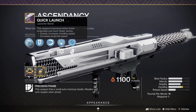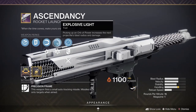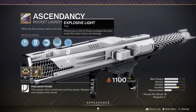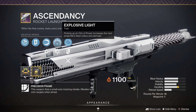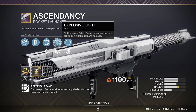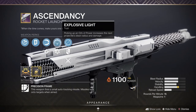Let's look at the perks on this new ritual weapon. For the first perk we got Quick Launch, we also got Impact Casing. In the first choice column we got Impulse Amplifier or Ambitious Assassin, and then in the final column we have Explosive Light or Chain Reaction. Explosive Light is the perk from the Wendigo Grenade Launcher from many seasons back — it was also a ritual or pinnacle weapon at that time.